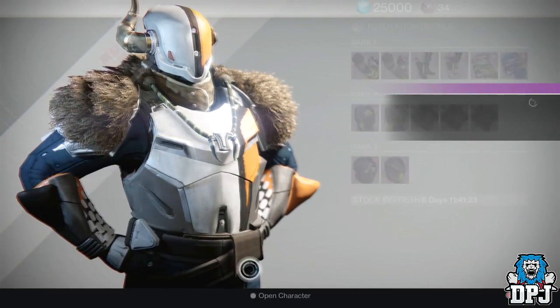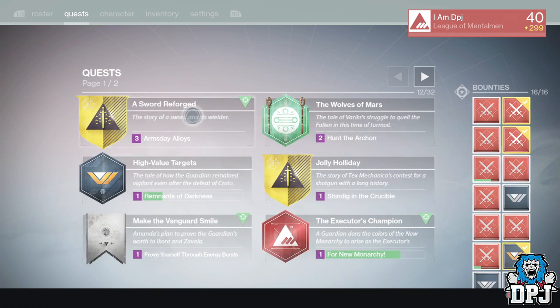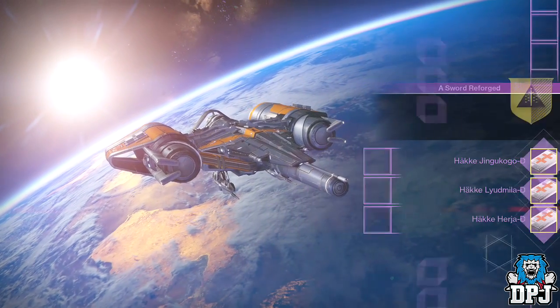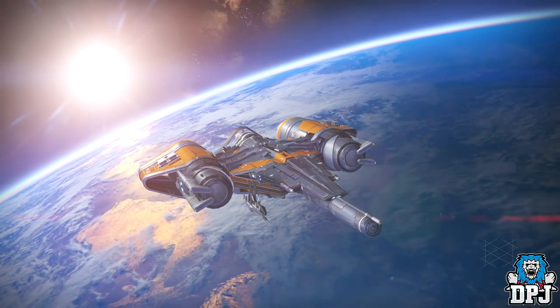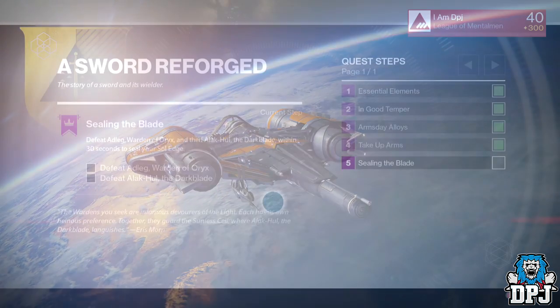Once done with this part of the quest, head back to Lord Shaxx and he will give you another step where you have to wait until Arms Day drops, which comes around every Wednesday on reset time. Once Arms Day has come around, you should automatically get the notification that this part of the quest has been completed. Then head back to Shaxx in the tower and he will have the final step of the quest for you.